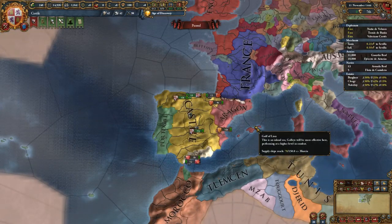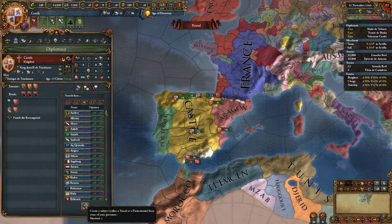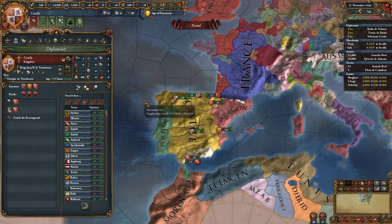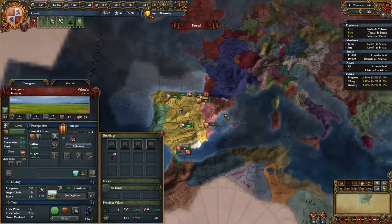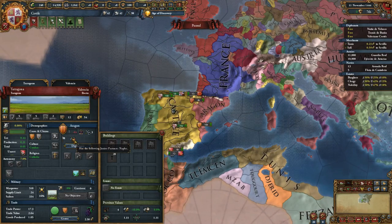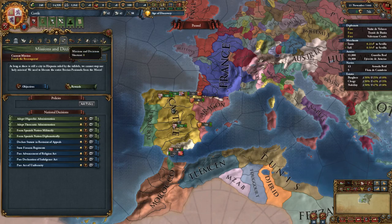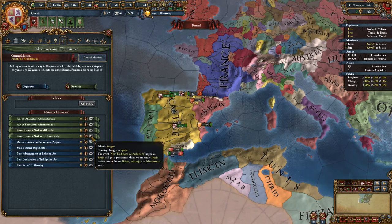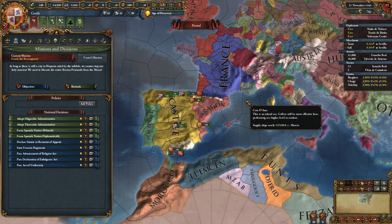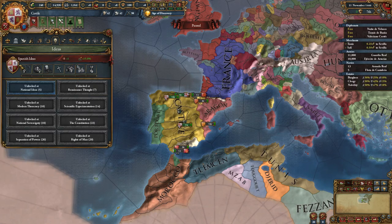Specifically, there's the Iberian Union event. If either Castile or Aragon has a female or male heir or ruler, there's a chance for the event to fire, which will allow Castile — if they pick the right decision, and it's pretty obvious which one to pick — to get a personal union over Aragon. And if Aragon still has a junior partner in Naples, you'll get control over both Aragon and Naples. Then it's just a simple matter of waiting until Admin Tech 10, clicking that button, and you will inherit Aragon immediately with no need to integrate them and lose diplomatic power, and you will form Spain. The Spanish traditions and ambitions are the same as Castile's Spanish ideas.